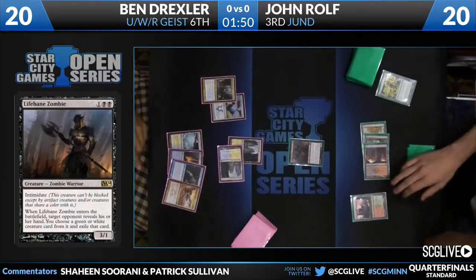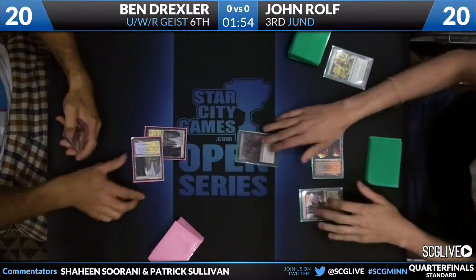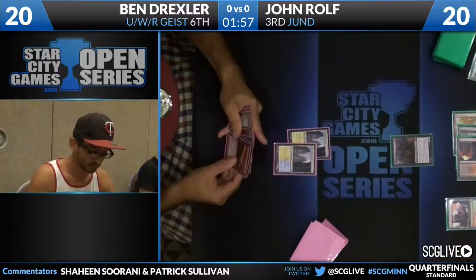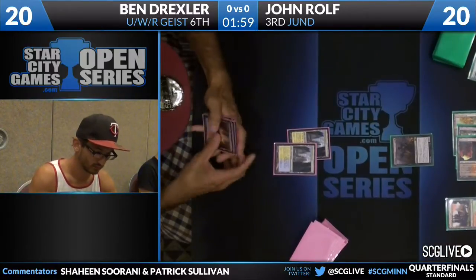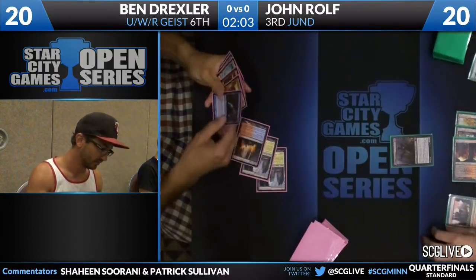But he's going to take out the Restoration Angel — we'll see how this goes. Because if he plays Geist and then Warleader's Helix is a 3-for-1, if John doesn't have a Thragtusk, some of the answers are going to be kind of tricky. I believe John has a fifth land and a Bonfire in hand, so he's not particularly concerned about Geist of Saint Traft. That makes sense — I didn't see the Bonfire.